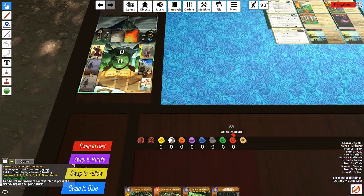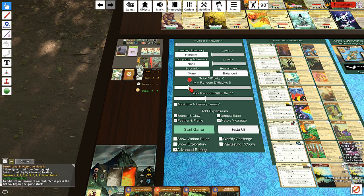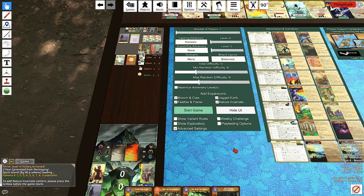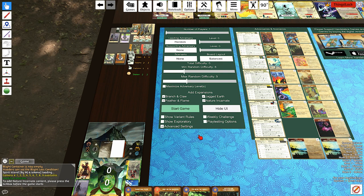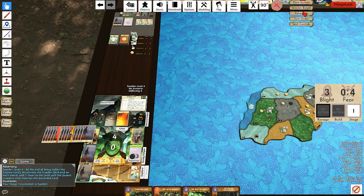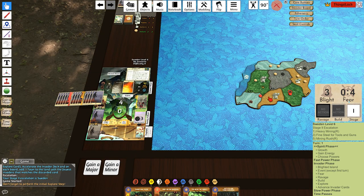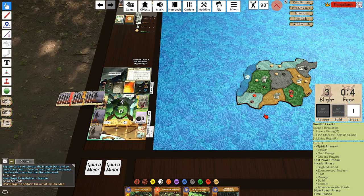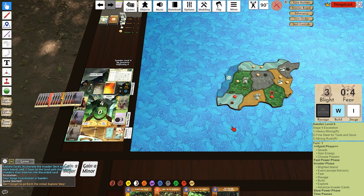So let's check it out. We are going to be doing a random difficulty eight or nine. I've unchecked a few of these adversaries because we've already played them twice in this series. We get Sweden six on board D — lots of good adjacencies on this one, except for lands three and eight, and we start in the wetlands.